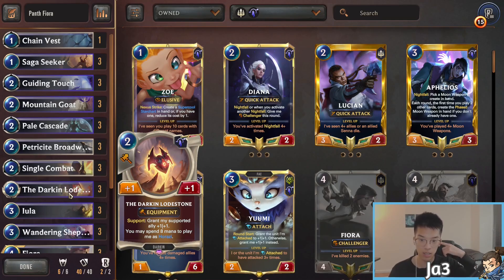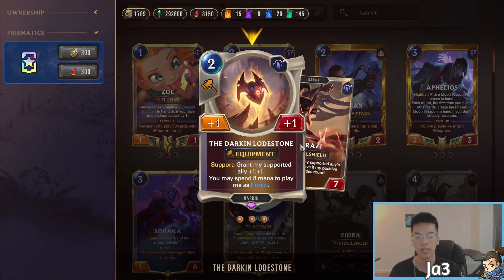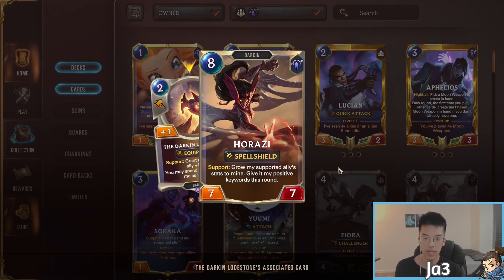The one card that really ties everything together is the Darkened Lodestone. Not only does it act as a fantastic way in the early game to get out a bunch of stats — you can equip this onto a Saga Seeker to get the Fated proc, and then your supported ally gains +1/+1 — it's very good on Challenger units like Hedgeside Broadwing and Fiora. The real kicker is that once the unit that equips it dies, or you equip it off using another weapon, you get access to Harazi, which is a fantastic way into all the Ionia decks.